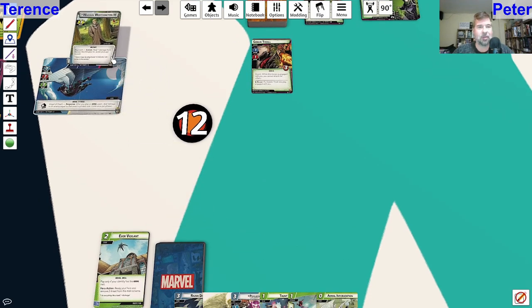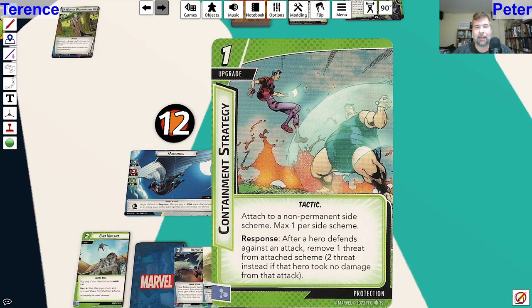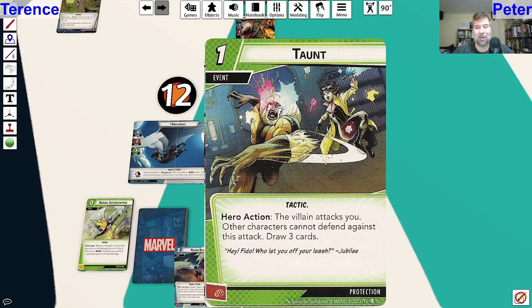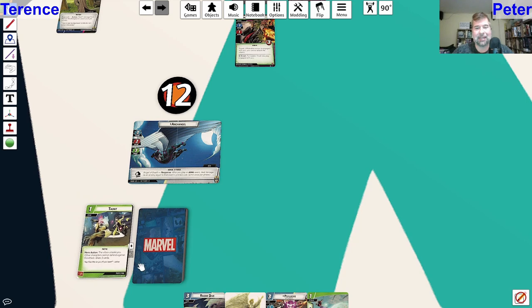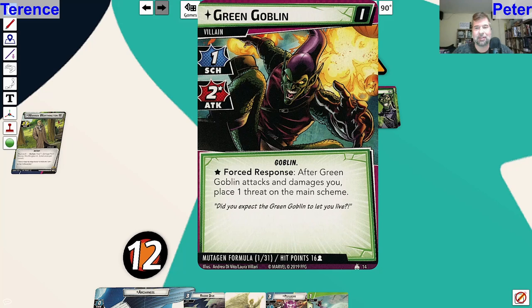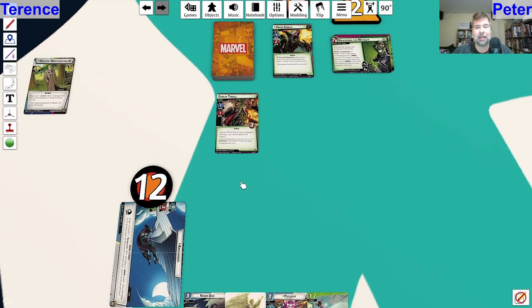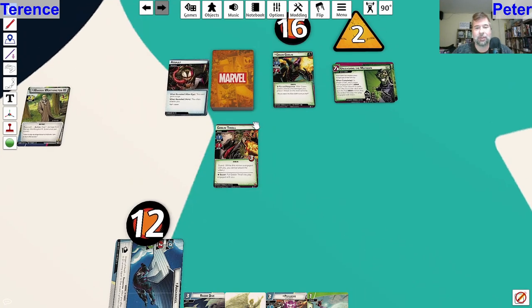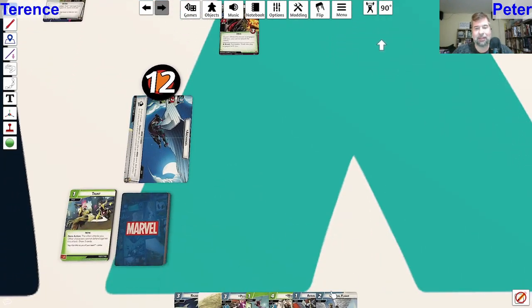I have a plan for this turn - I'm going to change to my Archangel form, then play Taunt. The villain attacks you, other characters cannot defend against this attack, but you get to draw three cards. So I'm spending two to draw three. I really want some double resources because I'd love to get out both Psylocke and Razor Dive this turn. The enemy is going to attack me - after Green Goblin attacks and damages you, place one threat on the main scheme. He's going to defend and two plus zero is zero, so we don't have to place threat. Now draw three cards.